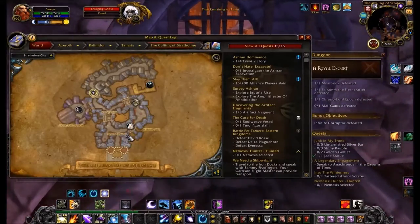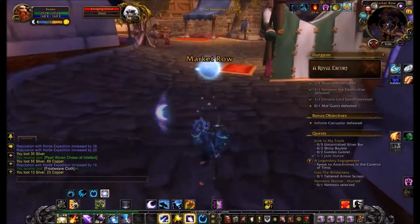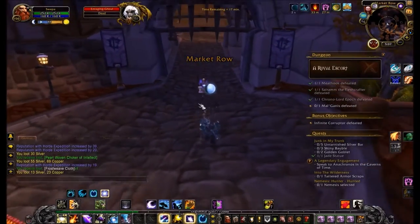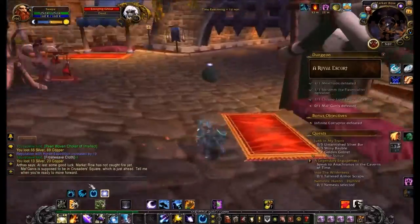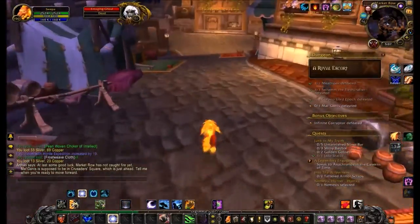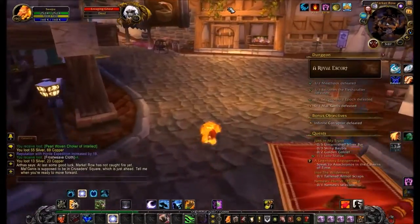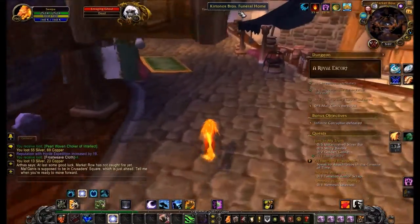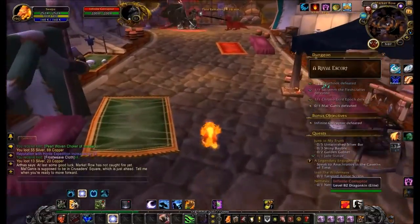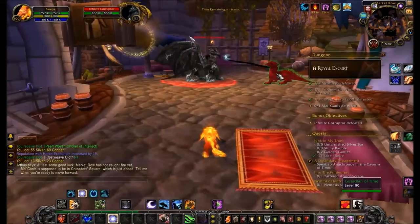Now we have come all the way over here, and Arthas will stand around here. He wants you to talk to him when you are ready to continue. That's when you run around — here is a hidden boss, but only within a certain number of minutes. After that, this boss will jump into the portal and be lost. So you need to kill this boss before that happens.